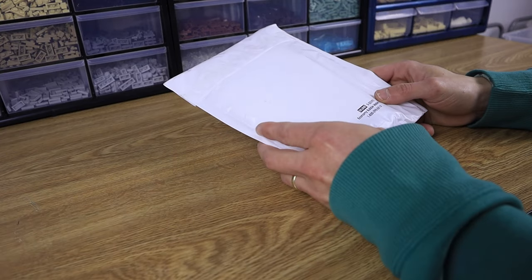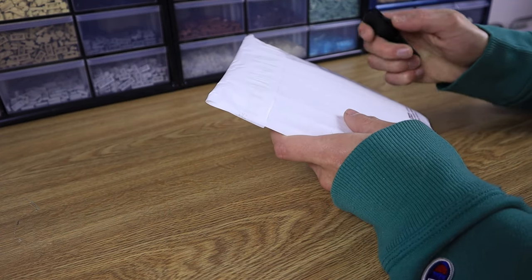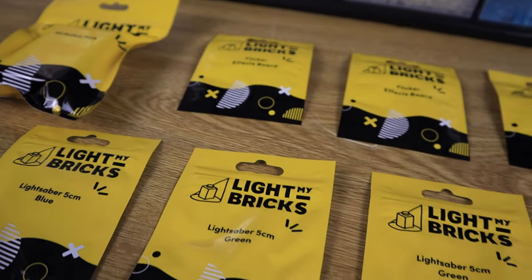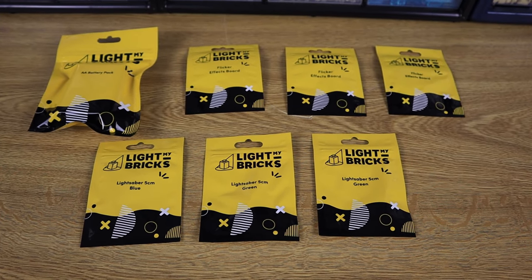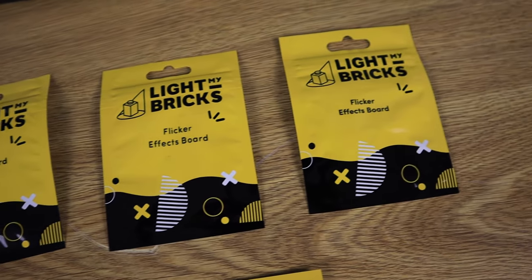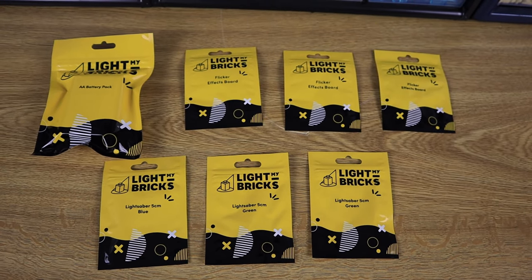I've just gotten in this package from Light My Bricks. This is going to have a bunch of flickering effects for the lava to make it glow, as well as some lightsabers and battery boxes. Here you can see everything out of the package. The reason I bought the flicker effects boards is so that I can have some flashing, shimmering, glowing lights underneath the trans yellow pieces, which is going to make the lava look more organic. I also picked up a few additional lightsabers so that everybody in the MOC can have a light-up lightsaber.